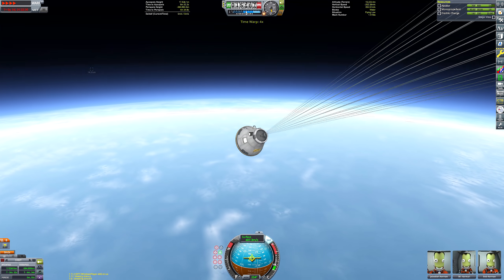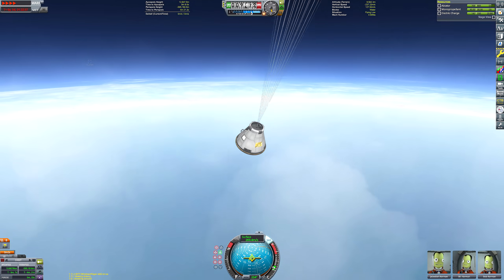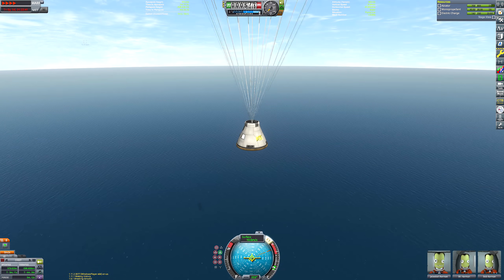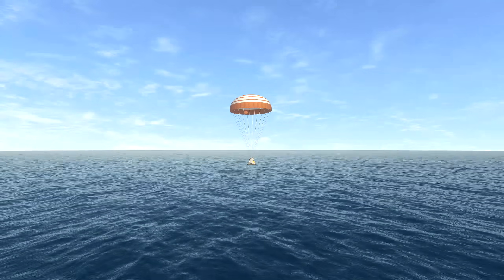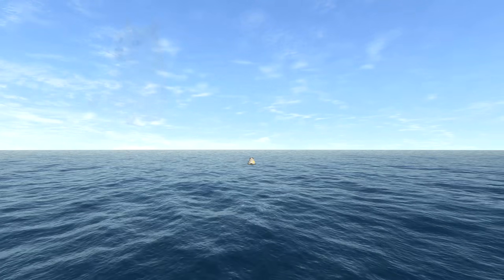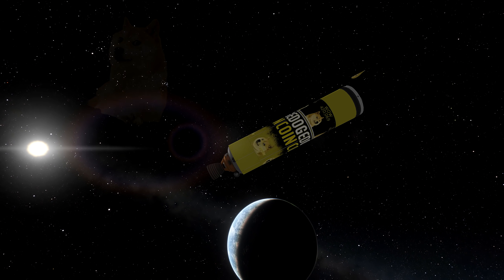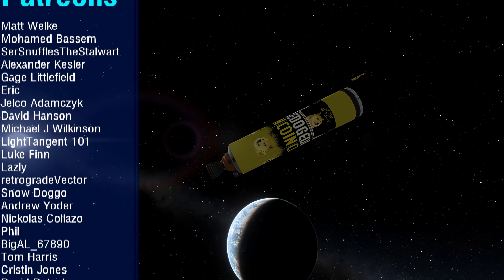Much like Apollo — although I think you can all agree, much more epic than Apollo, because Apollo did not put a Dogecoin on the moon. That's the only significant difference between this mission and the real-life Saturn V Apollo 11 mission. And there is our splashdown. Wow, such a splashdown. But we need to check on the most important thing — that is Kerbin's newest artificial satellite. There it is: Dogecoin to space. Epic.